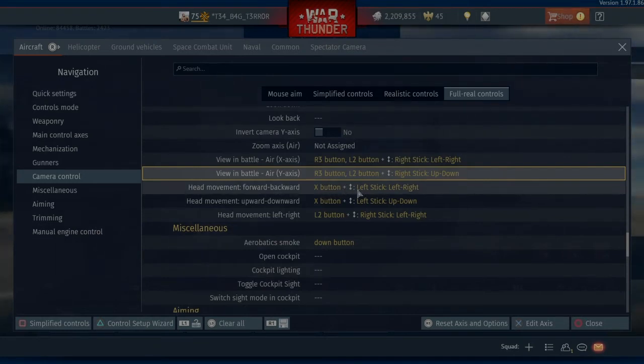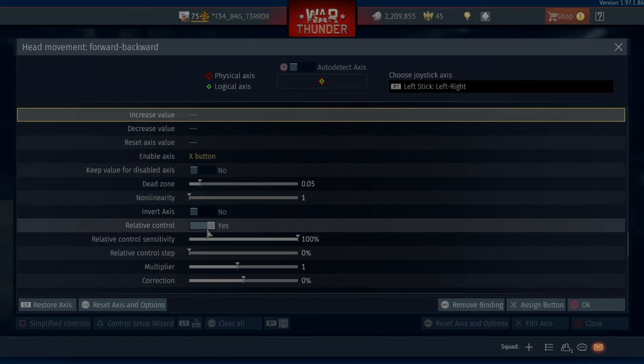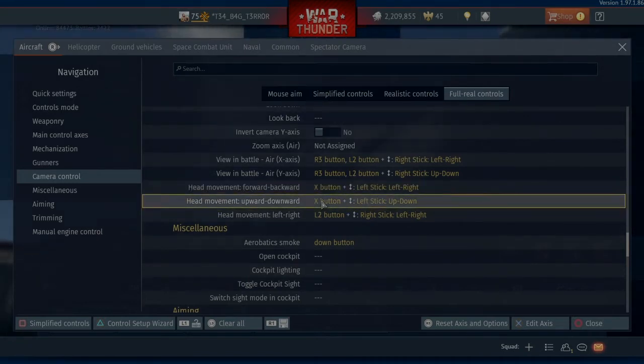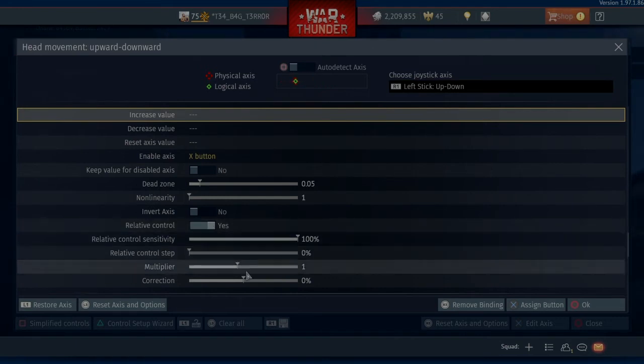Now Head Movement Forward and Backwards — I've got it as left and right, that's just how I prefer it. So we'll go Edit Axis, auto detect, left and right, come off of auto detect. My Enable Axis is X, so all I've got to do is hold down on X, move my stick left or right however I want it to be. You're going to want to have Relative Control set to yes for this. Head Movement Upward and Downwards — again Enable Axis is X, press auto detect, move your stick up and down, come off of auto detect. Again Relative Control selected to yes, and here's all my settings.